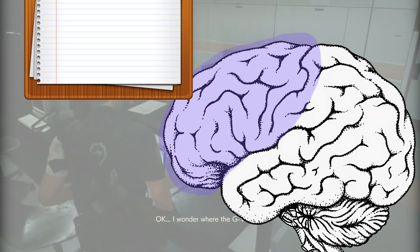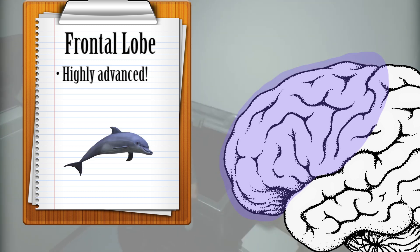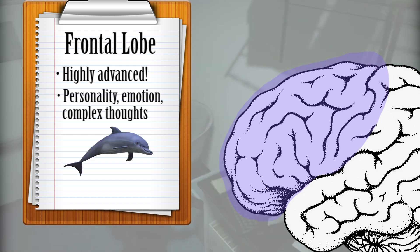The frontal lobe is actually one of the most advanced parts of our brains, and the development of it seen in humans is only really comparable to other highly intelligent animals like dolphins and apes. Complex thoughts, emotions, and personality are all attributed to this hunk of meat.